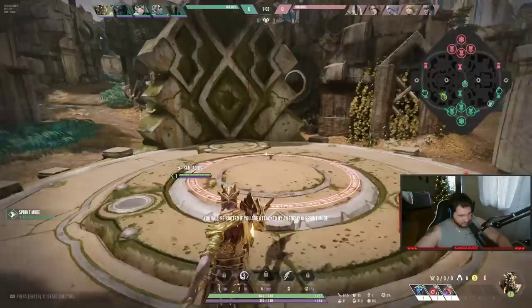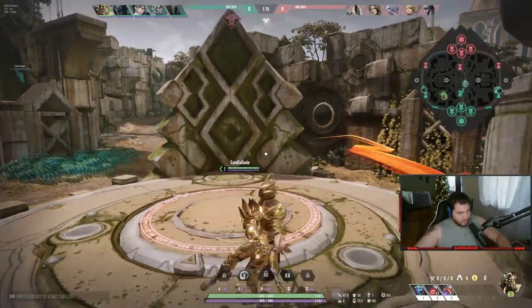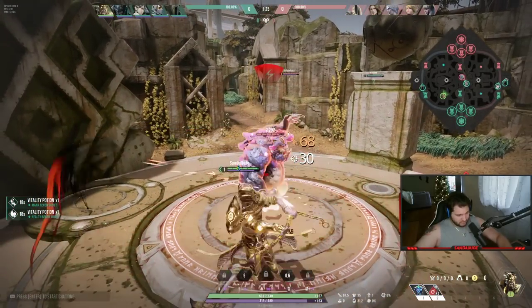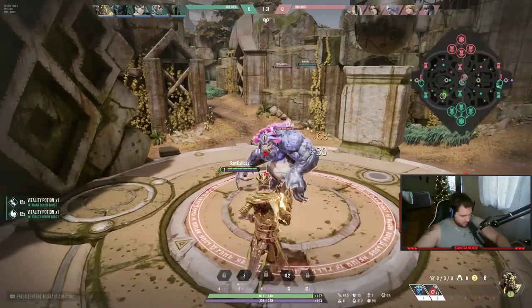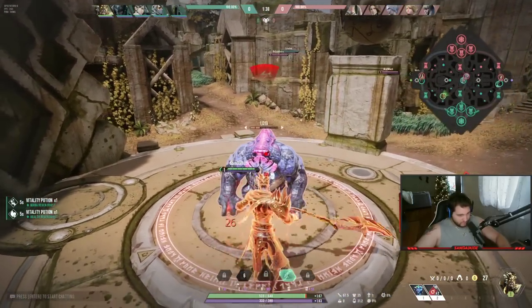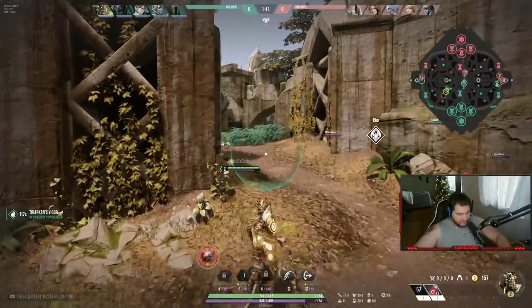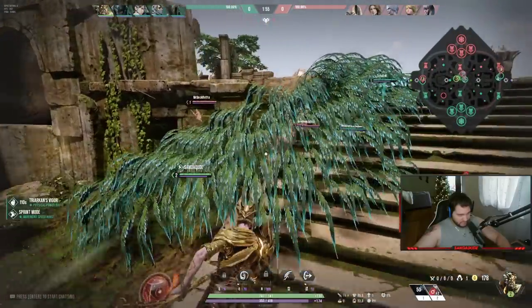I'm technically a solo laner but I play him in the jungle because he's very fun. His name is Fang Mao. The jungle clear is atrociously slow in the early game, but I heal every auto attack I do, so I'll be fine because of my jungle starter item. I'm starting at red buff right now. Red buff in this game does true damage on auto attacks and slows them.